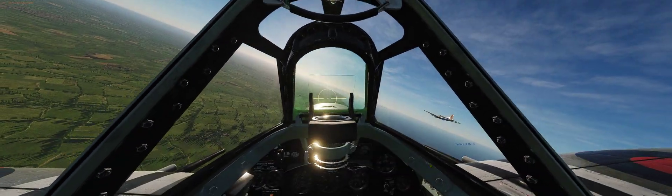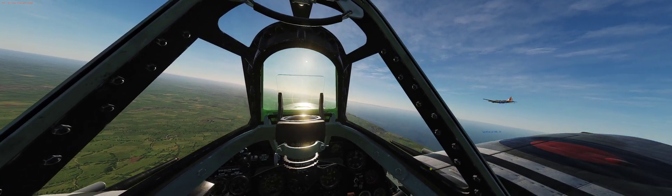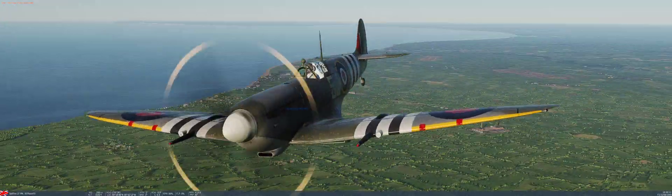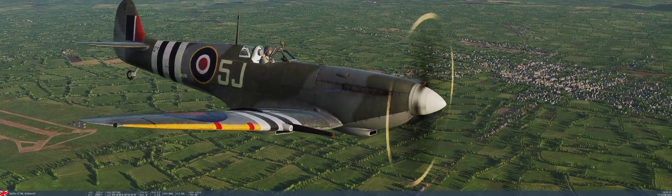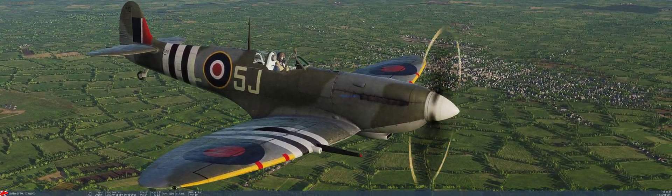There's another option in the 3D settings I was messing with called DSR. That's something you can play with as well with an Nvidia card. Basically, if you have a 1080 screen, it will allow you to bump the resolution up to 4K and then run it on your 1080 screen natively. And it really does make a difference and looks really good, but it does take a performance hit.